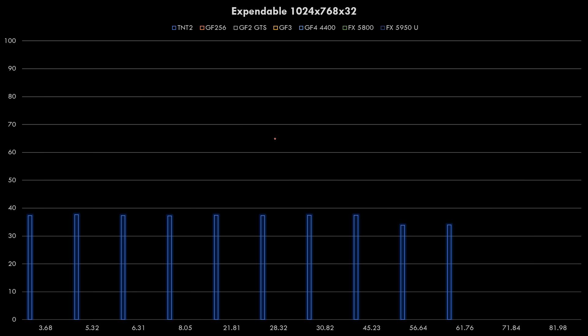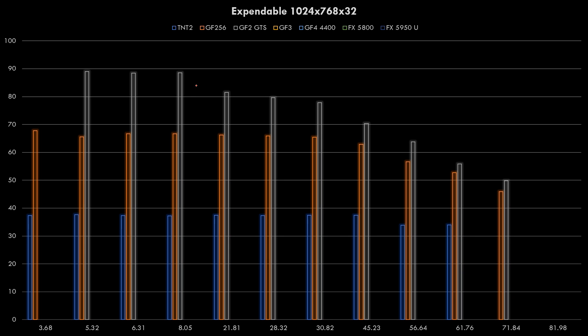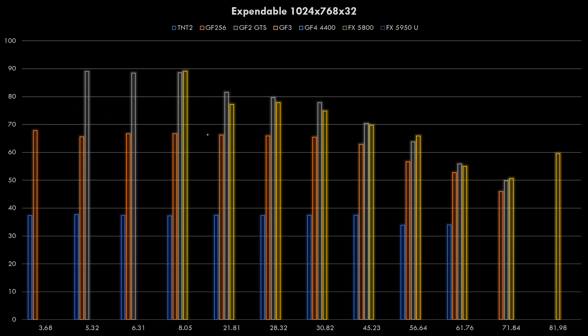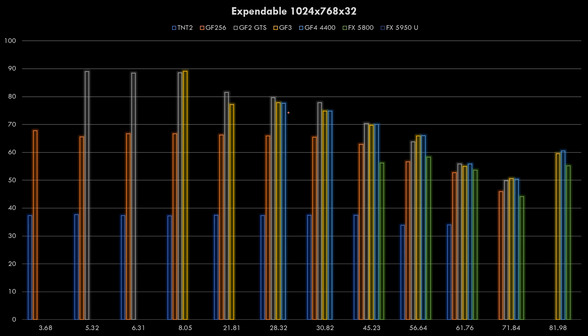At 1024x768 more stress goes onto the video card. The TNT2 and the GeForce 256 - up until driver version 3082 everything seems fine but then performance goes down. The GeForce 2 GTS shows the three earliest driver versions are indeed the quickest, then performance drops. The GeForce 3 shows the same picture as the GeForce 2 GTS. The GeForce 4 and the FX5800 and 5950 Ultra are struggling quite a bit.